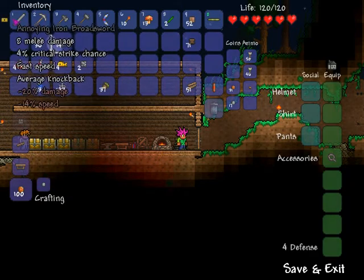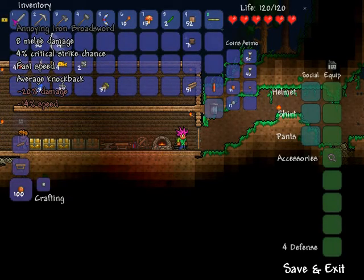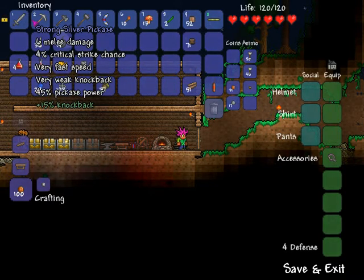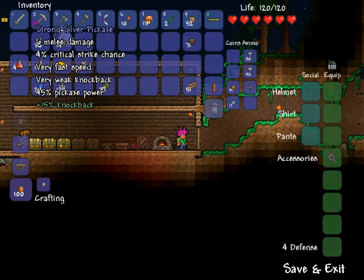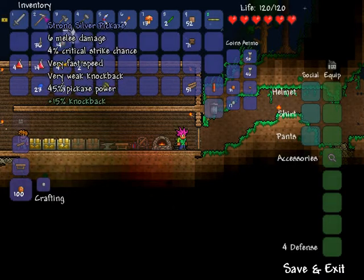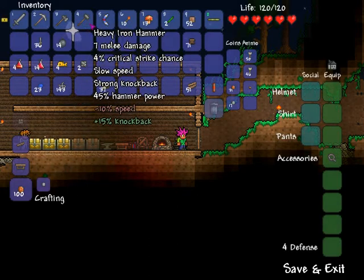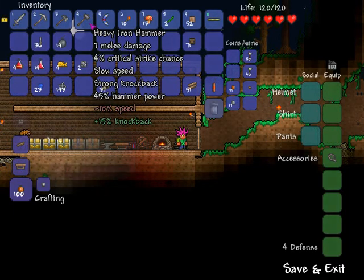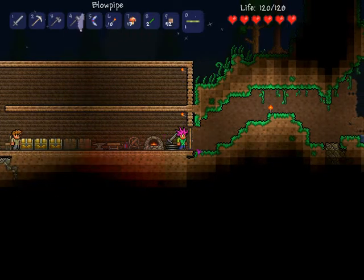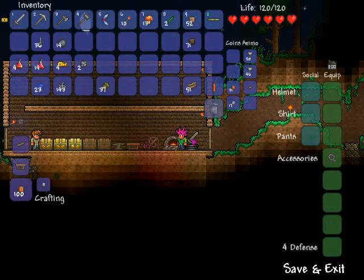Let's take a look at our stats. We have a 'knowing' iron broadsword which takes minus 20% damage — that's actually really bad — and minus 14% speed, so that was a bad one. The strong silver pickaxe has six melee damage, four percent critical strike, very fast speed, very weak knockback, 45% pickaxe power, plus 15% knockback from the 'strong' prefix. We got a normal iron axe and a heavy iron hammer with seven melee damage, four percent critical strike, slow speed, strong knockback, four percent hammer power, and the heavy prefix gives ten percent speed loss and 15% knockback. Overall, kind of got some crappy tools, but I'm not going to complain.